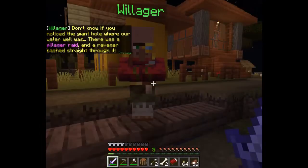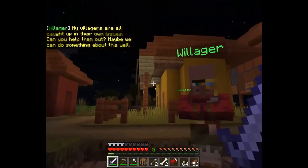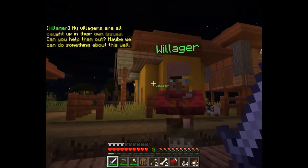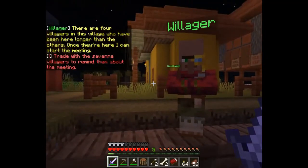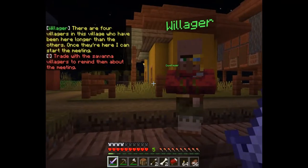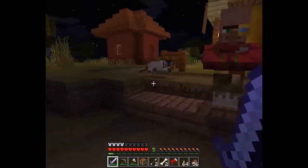There's a giant hole where our water well was. There was a pillager raid and a ravager bashed straight through it. My villagers are all caught up in their own issues - can you help them out? There are four villagers in this village who have been here longer than the others. Once they're here I can start the meeting. Trade with the savannah villagers to remind them about the meeting.